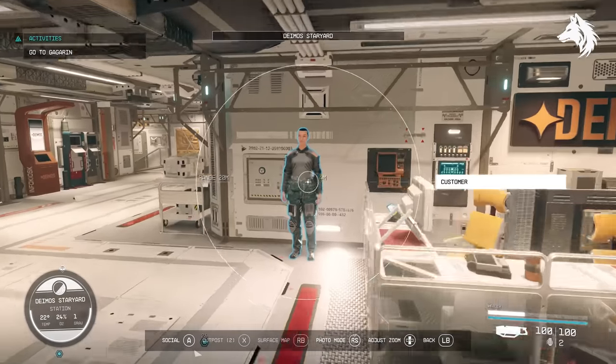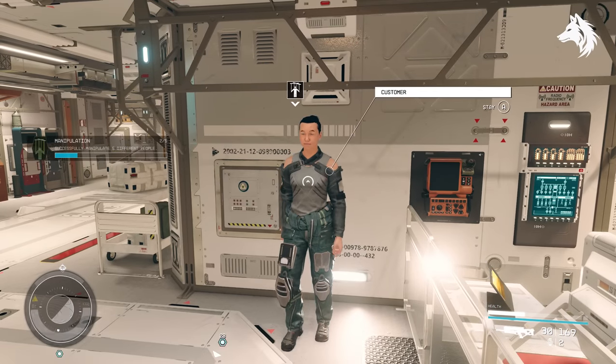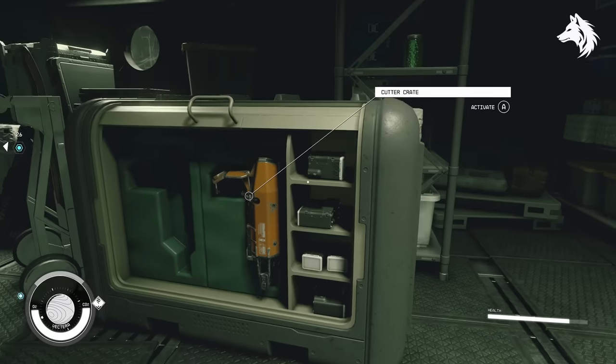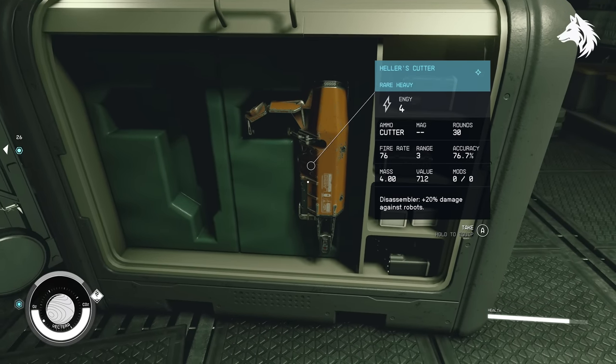Doing the Ryogen faction missions will give you a unique ability to control people which makes them fight in combat for you. It's also handy to have a cutter on you when mining, but Heather's cutter — found where you first start the game — is particularly good against robots.